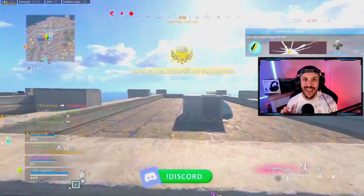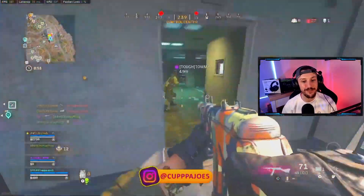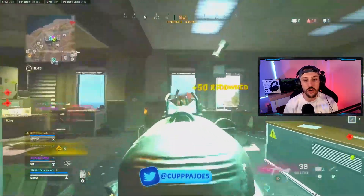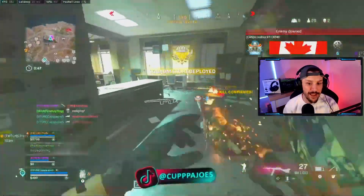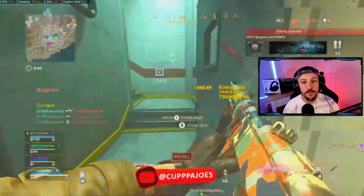We're going to push in here. We know there are two teams so we have to be careful not to accidentally get third-partied or crossfired. I'm going to use my movement to my advantage — Tommy and I are both going to push. I'm going to break that guy, slide around this corner, down and confirm that kill, slide around again, and we just play super fast to take down that team.